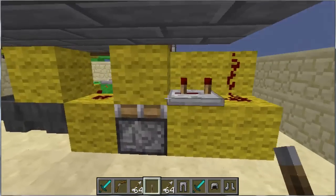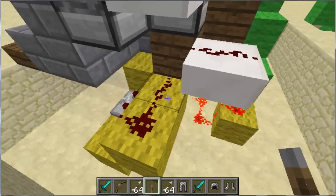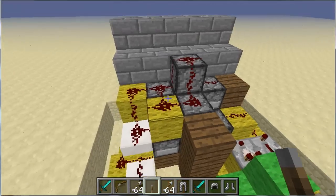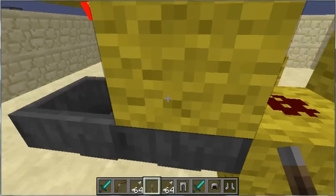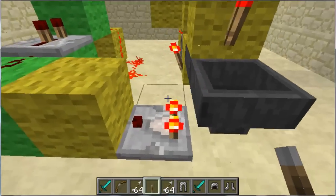You can see all the redstone here — just one last shot of it. So that's all for the armor, sword, bow, and arrow dispensers.